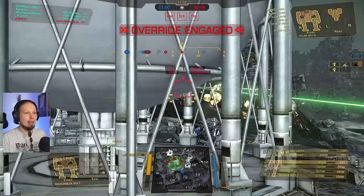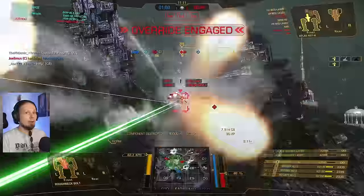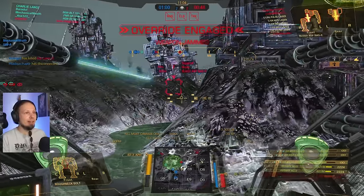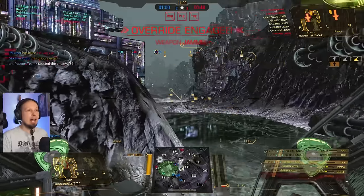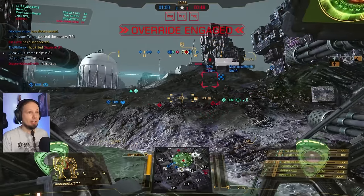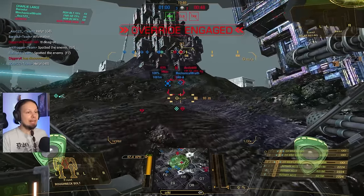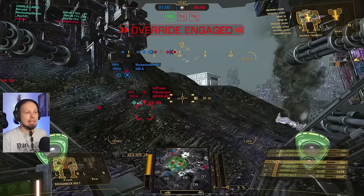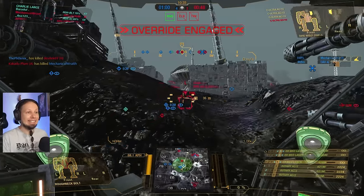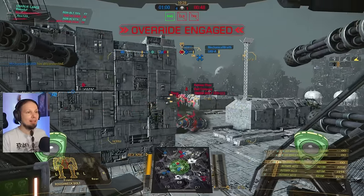We have enemies behind us — skirmishers attacking our assault mechs. I cannot peek that firing line with my sustained damage build. But we have friends here. They're watching the side assuming we're pulling back — but what if we push through? We got the kill! Two and two, now three and two. There's another atlas up top — the answer is yes, we need to take top now. Let's grab the atlas on the way down.